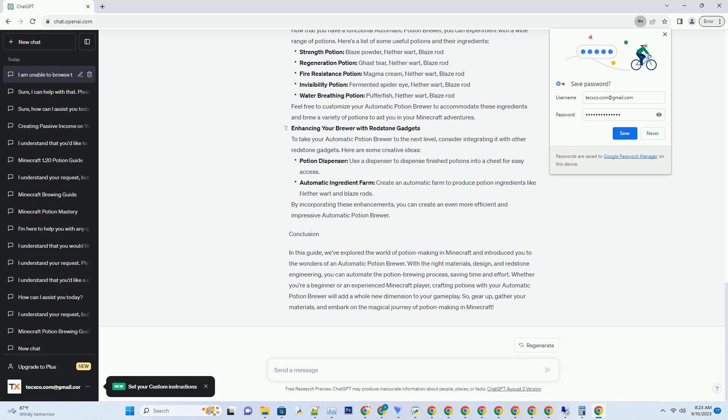Gathering the Necessary Materials: Before you can construct your automatic potion brewer, you'll need to gather the required materials. You'll need a brewing stand, obtained by combining blaze rods and blaze powder. Hoppers are essential for moving ingredients between containers — you'll need at least three. You'll also need several chests to store your ingredients, redstone for the circuitry, and building blocks of your preference to construct the machine. Once you've gathered these materials, you're ready to start building your automatic potion brewer.